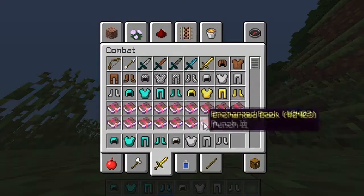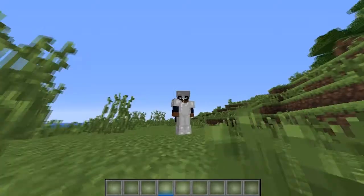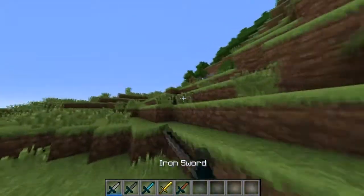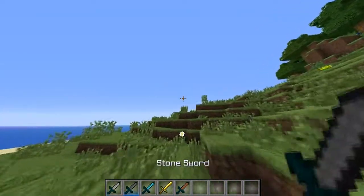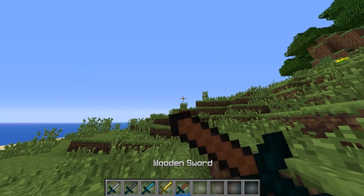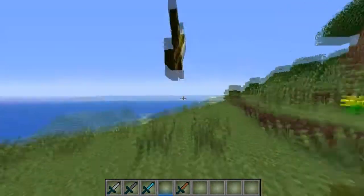Let's go ahead and put some armor on. This is the default armor look. For swords, I have iron, stone, diamond, gold, and wood. All I did was recolor the blades from the diamond sword, except for the gold one — I just found that texture and went with it.